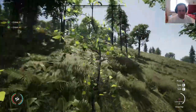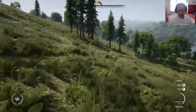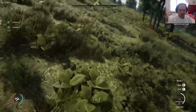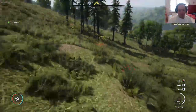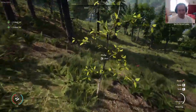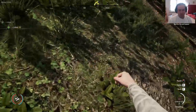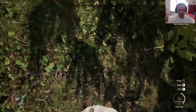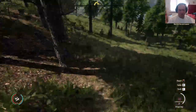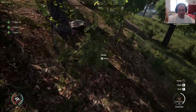Oh, here it says sticks. Before the update it said branches — collect, and then you get sticks. Which I think was okay: the item that you activate is called branches and you collect sticks from it. But I think people got confused, so they changed it so that it says you're going to be collecting sticks. I think I would have changed it so that it says branches and below that, E: collect sticks — so you still know you're collecting sticks when you press E, but you know the item is called branches, which is more what it actually is.